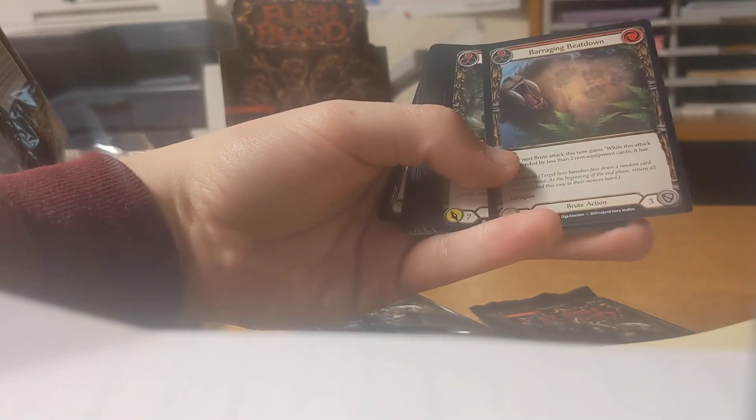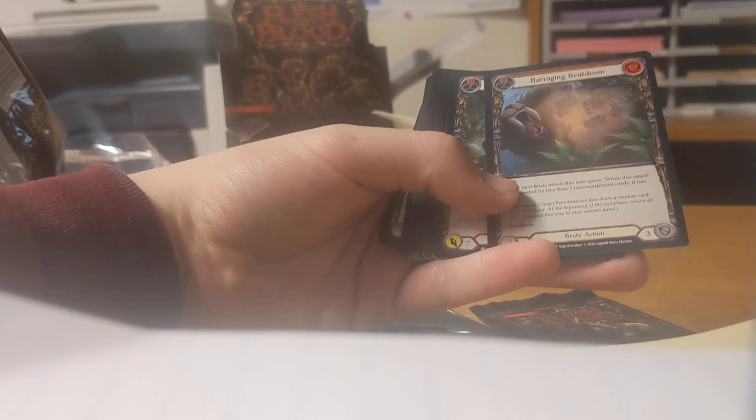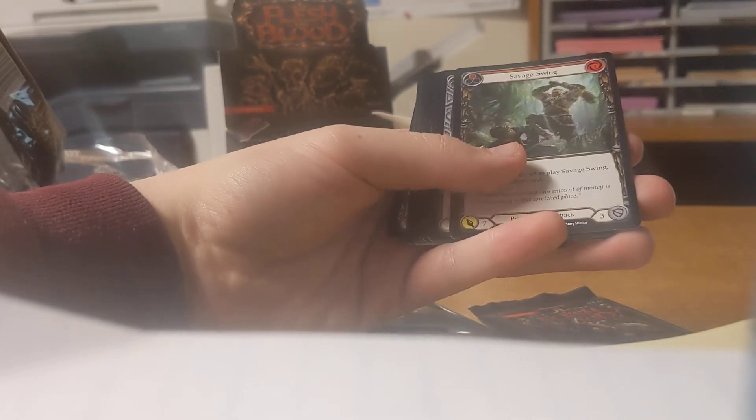Out of everyone in the set I think I like her the most. But Reiner actually seems kind of interesting too. Another Sigil. Super Rare Hurricane Technique, and then a Rare Barraging Beatdown. I've just been putting the Super Rares in with the rares — I've only been separating the Majestics. I've only got one; it's supposed to be one in twelve. Hopefully we'll see another one, if not — oh well.